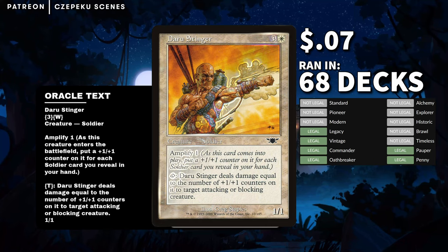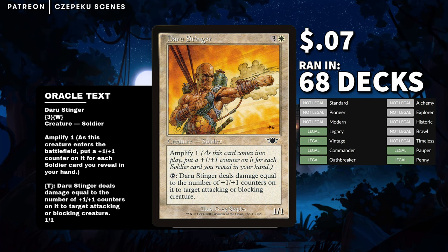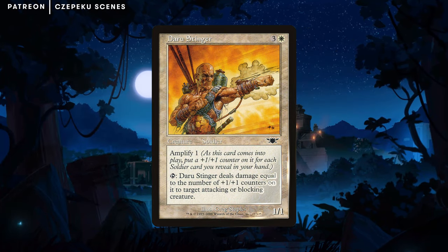Daru Stinger is three and a white for a one-one soldier. You can Amplify one — as this card comes into play, put a one-one counter on it for each soldier card you reveal from your hand. Tap Daru Stinger: it deals damage equal to the number of one-one counters on it to target attacking or blocking creature.